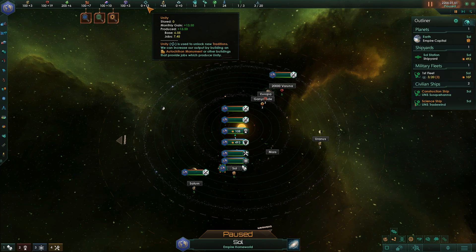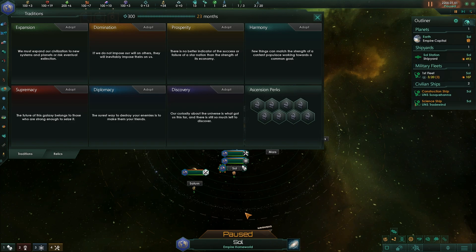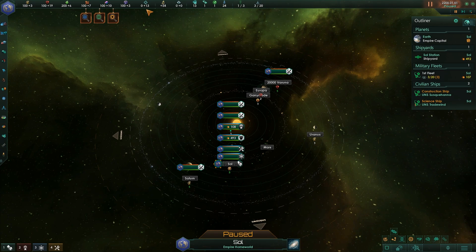Unity represents shared visions of our population. It can be produced on buildings — only one per colony — and it's mainly used to unlock traditions. We've got a whole module on that.